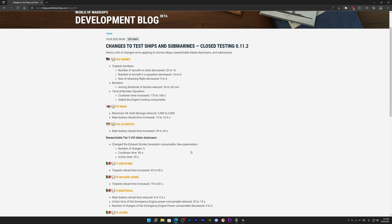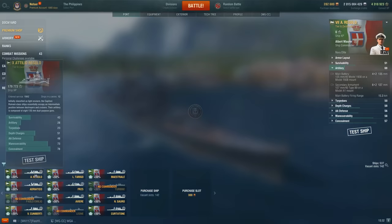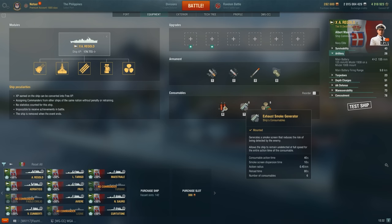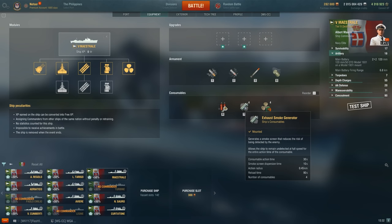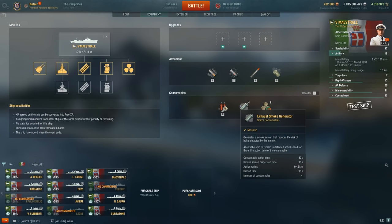For the tier 5 through 8 Italian destroyers, the exhaust smoke parameters have changed: three charges, 90-second cooldown, and 25-second action time. The Italian DDs have a unique mechanic with exhaust smoke, essentially playing in a reverse vision game. They also get reduced gun range at early tiers. Compared to before, they get one fewer exhaust smoke charge and it lasts five seconds less — a relatively small change.